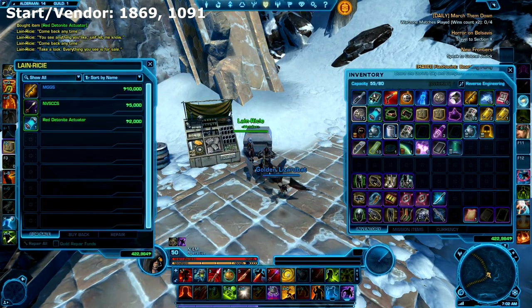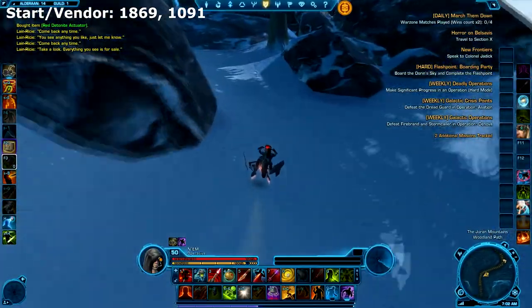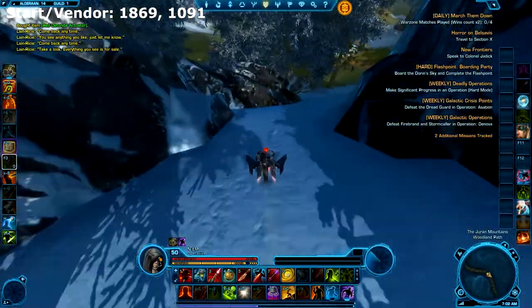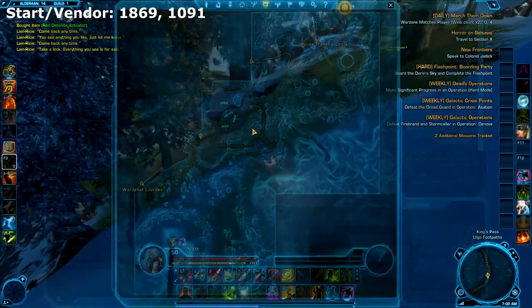We'll be starting at the Red Detonite Atturator Vendor, the coordinates for which you'll find in the top left corner. You'll need one of these to blow up the rocks in the Ruhr Killik Burrows where this Datacron is located.